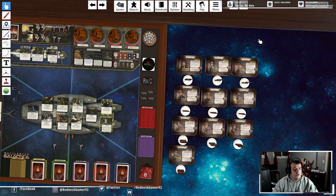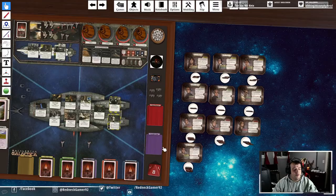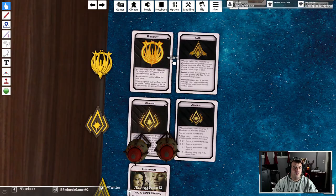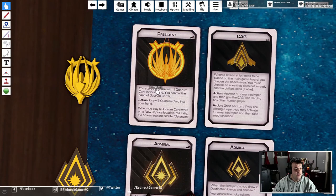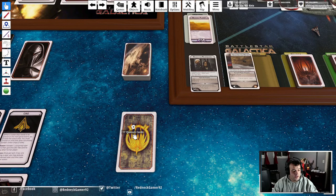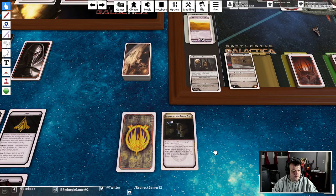What do you mean, be president? Two characters specifically - one political leader and one military leader - get a special role within the game: the president and the admiral. Whoever the highest-ranking political leader is gets the president title, which gives you an additional action option: you can draw a quorum card into your hand. Quorum cards are different additional actions or abilities that the president can play.